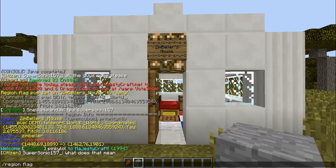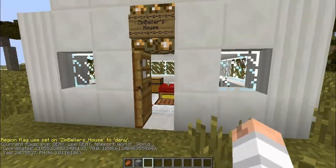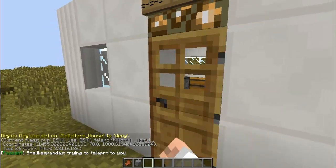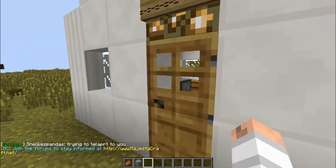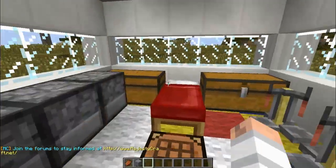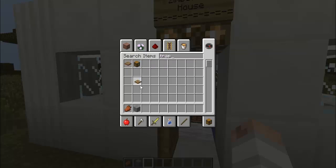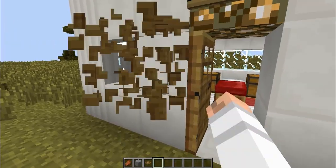/region flag Zimbellers_house use deny — this flag would set it so that, say someone is not part of this region, when they try to open a door it would say 'you don't have permission to use that in this area' and the door goes back to the position it was in before they tried changing it. Same thing with a trap door — they wouldn't be able to flip it if use is off.